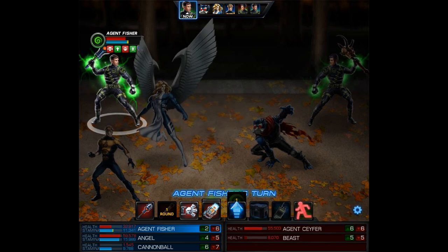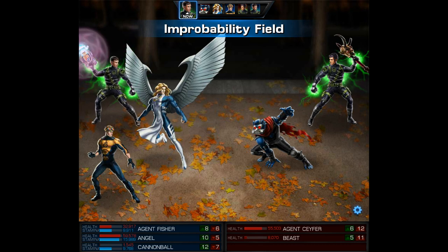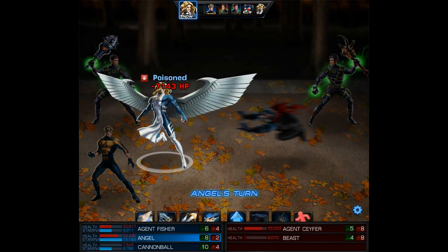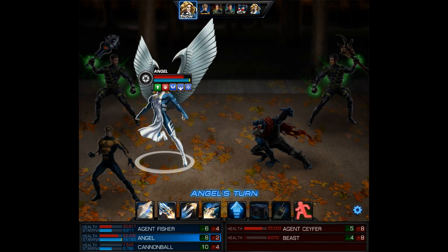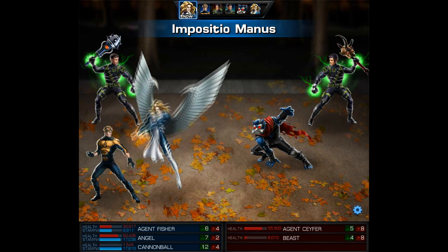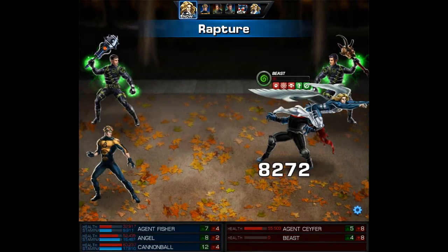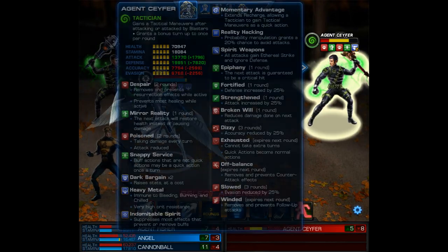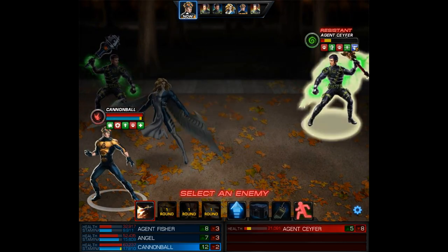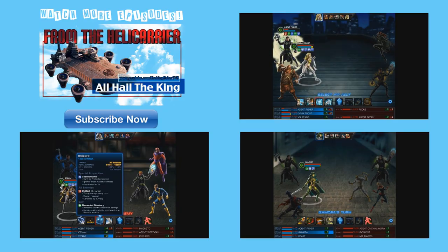I hate when the enemy heals so I really love this debuff. Then I'm going to use Improbability Field — that should be the end of our turn. Beast ends up missing Cannonball, so now we get a chance to heal him with Angel. We can use our level 9 as a quick action and place that on Cannonball — believe it or not this is going to heal him all the way back to full health. Next I'm going to use Rapture on the enemy Pestilence, dealing just enough damage and still leaving us with one more attack on their agent. Lastly we get to finish the fight with Cannonball — our Coming Through leaves the agent with just 1,000 HP and he dies to DoTs.